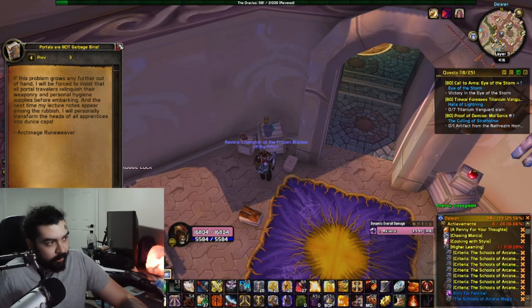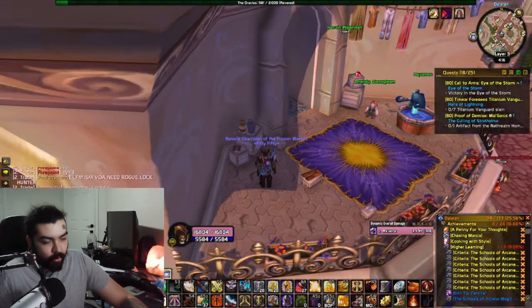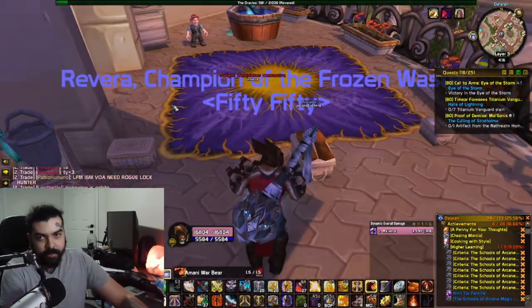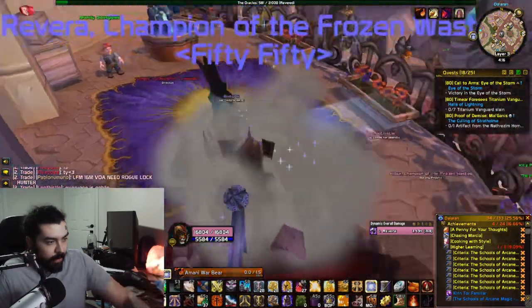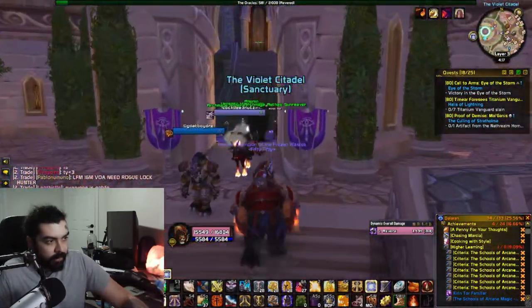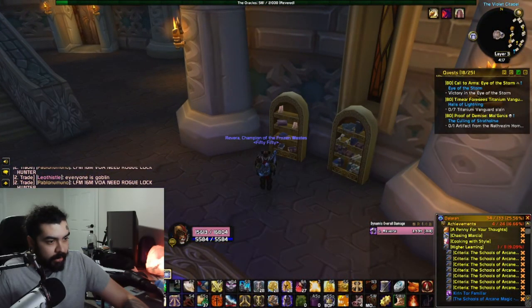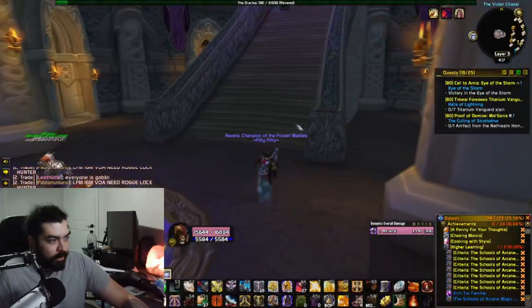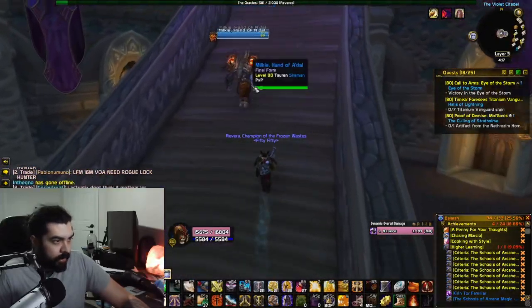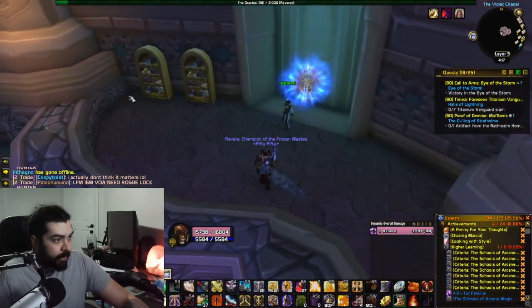Not the School of Arcane. So if a different book does spawn here, once it despawns you have two to three hours before the next book spawns. You could just layer hop if you want to look for these. One spawns in this bookshelf here — Lava Blast. Wrong book, but it spawns down there. Another one spawns up here in the corner.